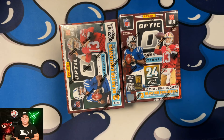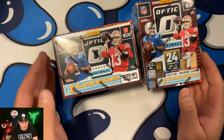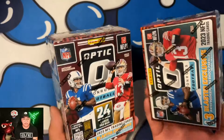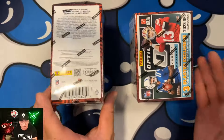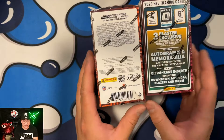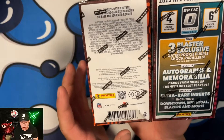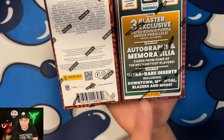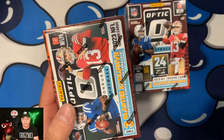Hey, what's going on YouTube, it's Nick from Noob Kill coming at you with another video. We have two blaster boxes of NFL Optic right here — we are trying to get some Downtowns, some Rated Rookies, and all that goodness. We picked these up from Walmart online. They hooked it up a lot better this year for Donruss Optic — you can get Mythical Blazers, numbered cards, and more.